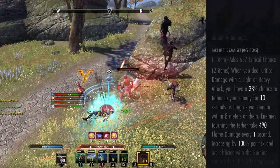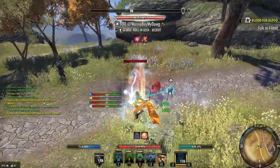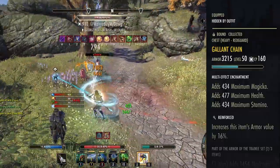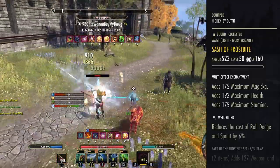When it comes to armor weights, we are running five Light, one Medium, and one Heavy, just to maximize our Undaunted passives. On your Light and Medium pieces you'll want Impenetrable, and on your one Heavy piece you'll want Reinforced. We are also running two-piece Trainee, which gives us maximum Health as well as maximum Magicka.